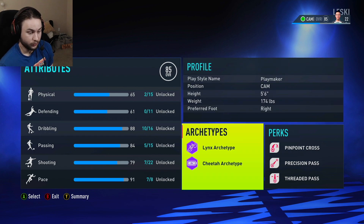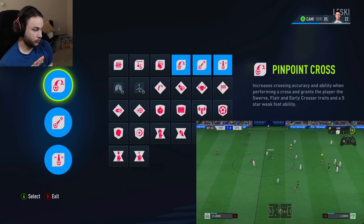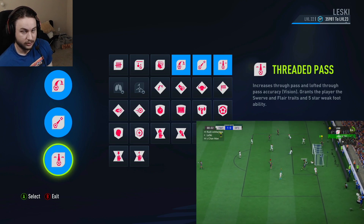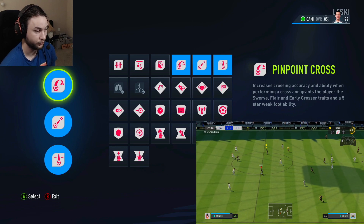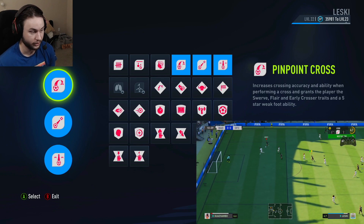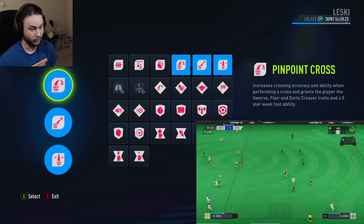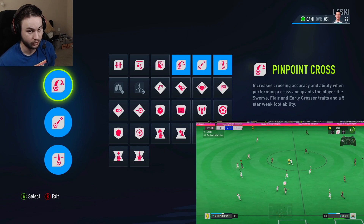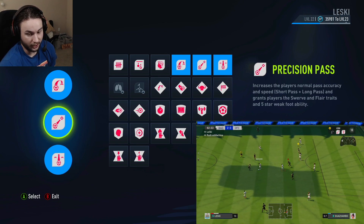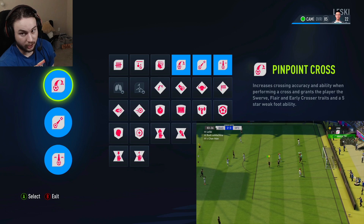Moving on to the perks. For the first perk we went pinpoint cross, the second is precision pass, and the third is threaded pass. All three of these perks are very nice in combination, especially with this build playing in the central area trying to playmake for strikers and wingers. You don't have to worry about what foot you're passing with — whether three-star or four-star weak foot, every single pass you make will be with a five-star weak foot, whether it's a cross, through ball, or normal pass.